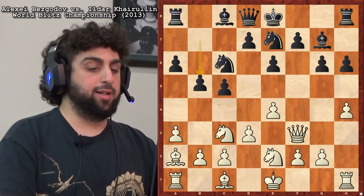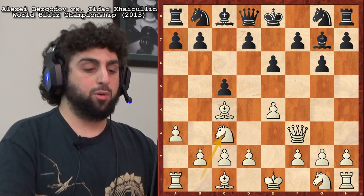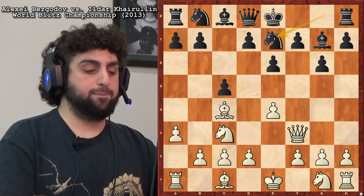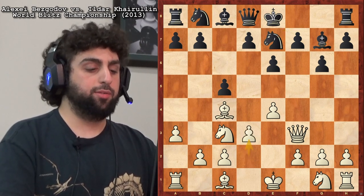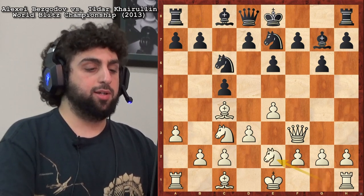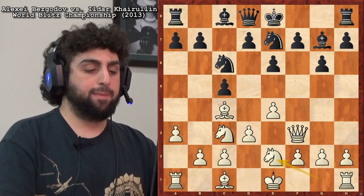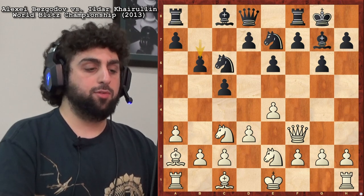I didn't like Bishop c3, I didn't like h6, and I didn't even like a6. So we could definitely improve on Black's play there. Okay, Knight e7 — this is what Harulin played. D3, Knight bc6, going to d4, so we stop it with Knight ge2. You can see that Bezgadov gets the same basic setup almost all the time. He drops the bishop back, and Harulin plays b6 — this is the best move.